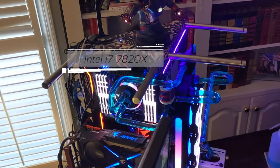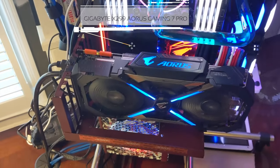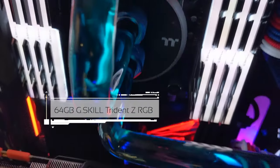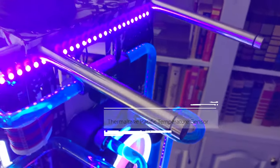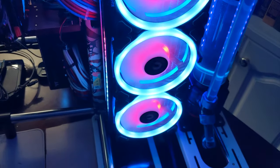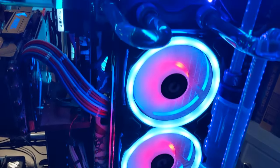CPU is the Intel Core i7-7820X. Motherboard is the Gigabyte X299 Aorus Gaming 7 Pro. He has 64 gigs of G.Skill Trident Z RGB RAM and the Gigabyte Aorus GeForce GTX 1080 Ti Extreme Edition. Here's a shot of the power supply with red, white, and blue custom cables, which goes well with the theme. Moving around the corner you can see the Thermaltake Pacific temperature sensor G1/4 digital display with alarm, and he's using the Thermaltake Pacific M360 Plus D5 Res Pump Hard Tube Water Cooling Kit.